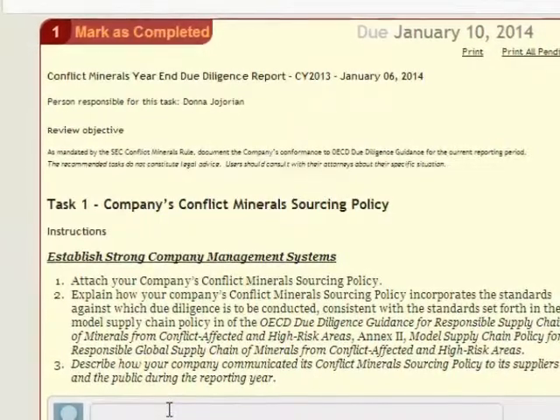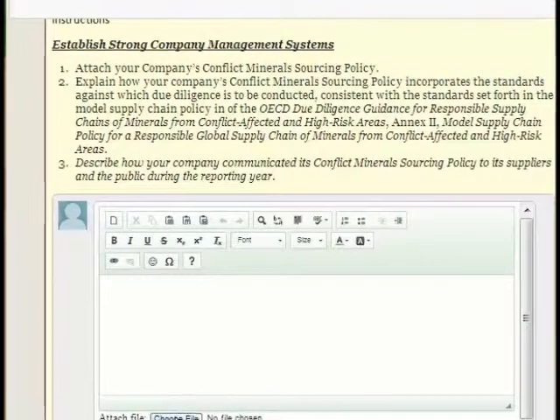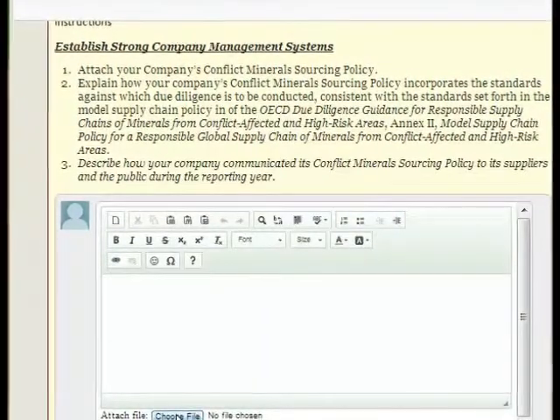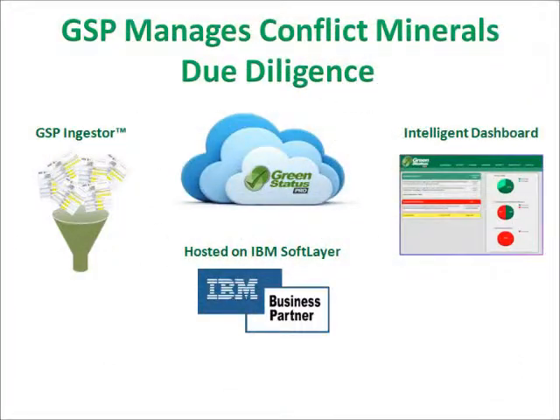The Auditable Roadmap CM report provides all the evidence of conformance that an SEC examiner, an auditor, or a customer requires. Roadmap CM is a safe choice. It is complemented by Ingestor for managing EICC-GESI reports and a dashboard for monitoring progress in real time. Roadmap CM is cloud-based, running on IBM's highly secure SoftLayer hosting platform.